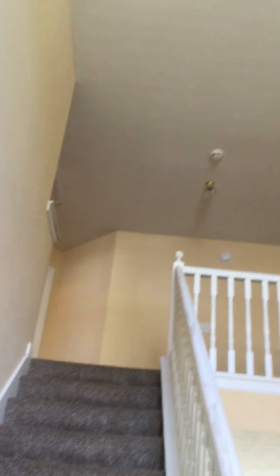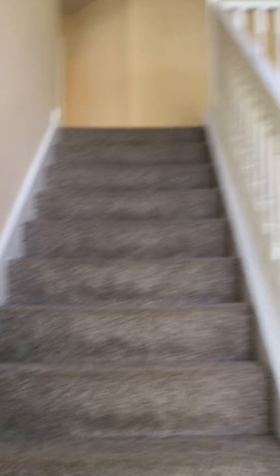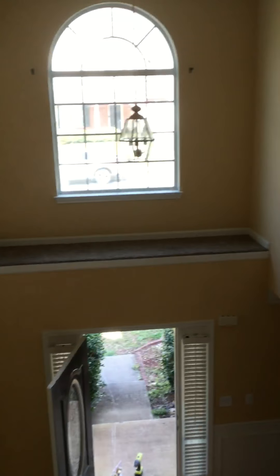Let's go upstairs. This could stand to be painted, it seems to be in good repair and good order. Let's go to the master — this is up top. There's your master. If you look out to the right, there are your steps — there's bedroom one and two.